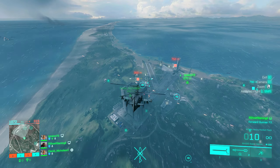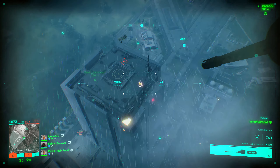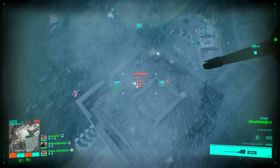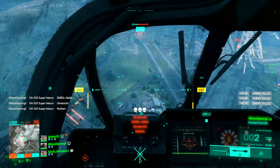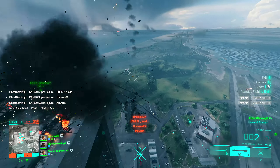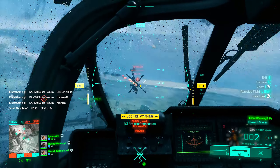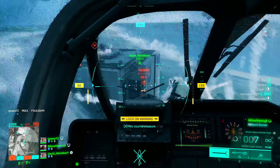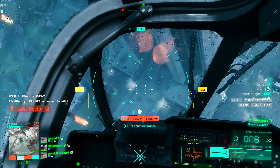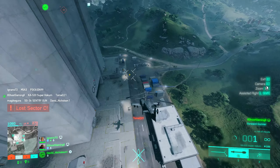This tactic is insanely powerful, especially when it comes to farming the B-flag rooftop — I'm getting Siege of Shanghai flashbacks all over again. As you can see from the footage, getting the kills is pretty self-explanatory: you spot infantry, gain enough altitude so that your heli won't crash whilst it's falling, and then you switch to the gunner seat and just go ham. Try to only fire around seven or eight rounds at a time, then switch targets to stop your gun from overheating.